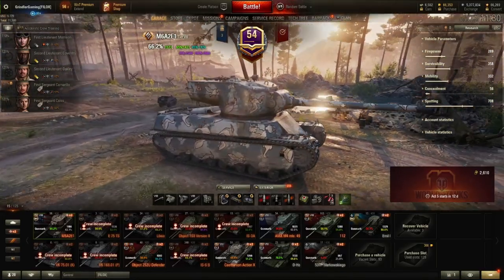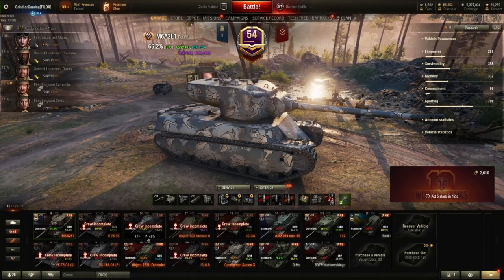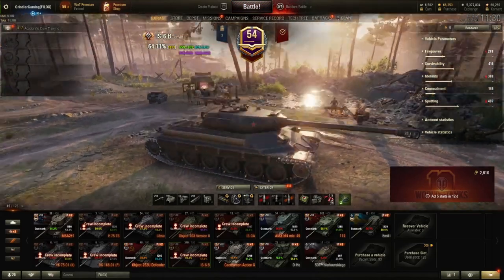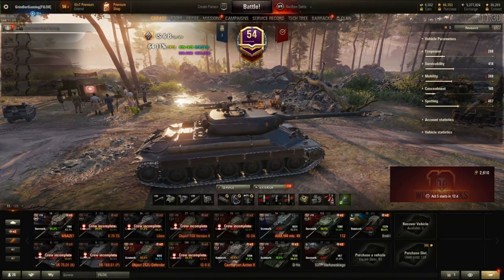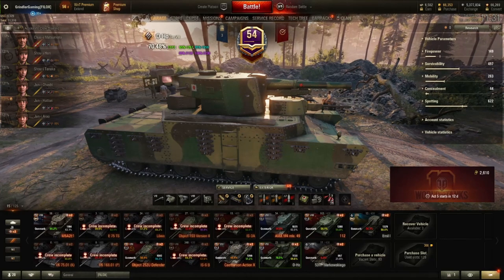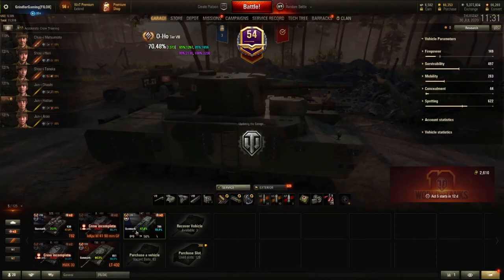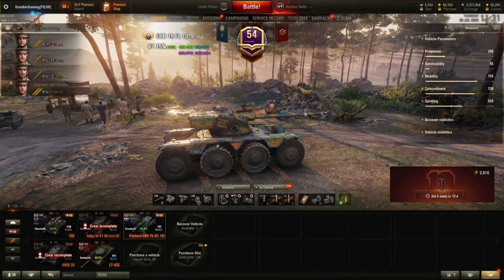Here you can see the Mutant American tank — it has one mark, shown as one white star on the barrel. A Russian tank with one mark of excellence gets one red star on the barrel. The Oho's one mark has a red X on it. The French tanks get a stripe, so marks look different depending on the nation.